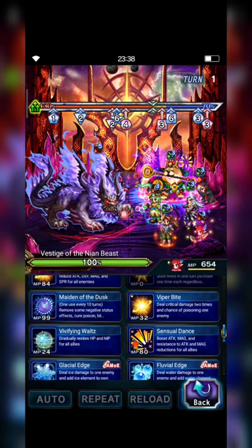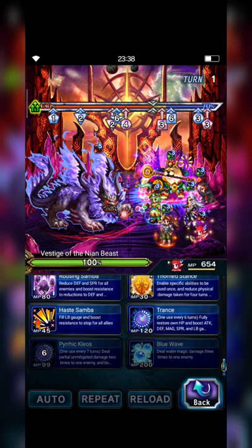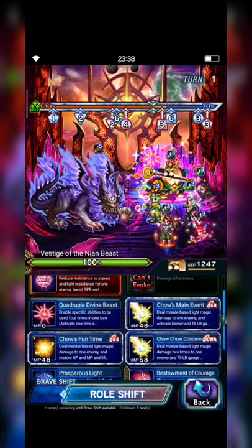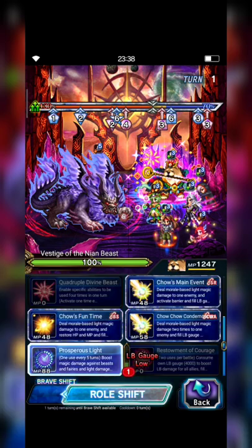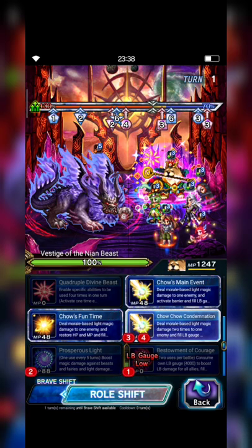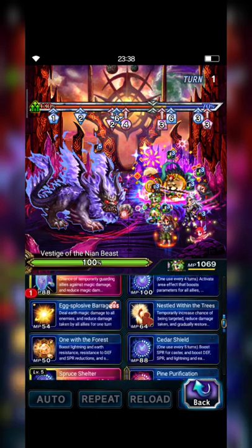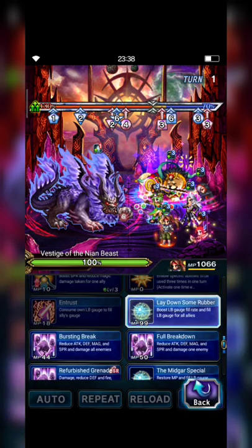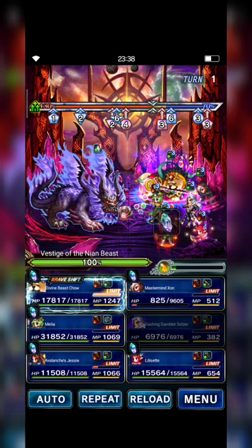Lily Sette casts Maiden of the Dusk to remove some negative status and also mitigate damage plus HP barrier. Now Chow is going to cast Bestowment of the Courage, Prosperous Blessings, and Chocho Condemnation two times. Melia casts Ally of the Forest and Spur Shelter. Then JC lays down some rubber for breakdown and the Midgar Special.